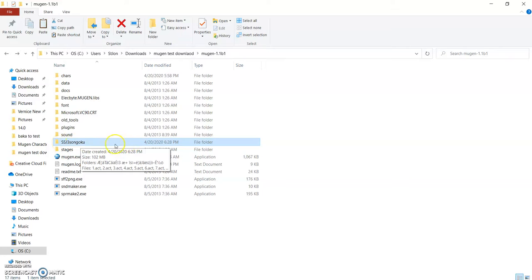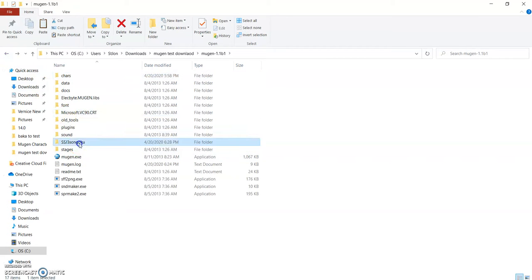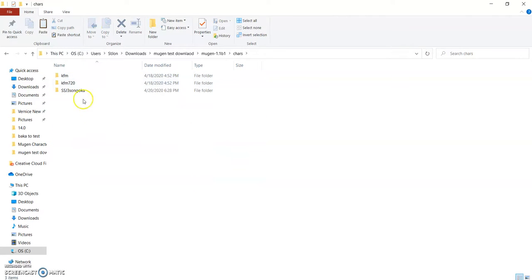Now go into the characters folder within the game — this is where the two characters are. Let's put Goku's folder into the characters folder. There we have it. Now we have three characters in the game. But we have one more step.